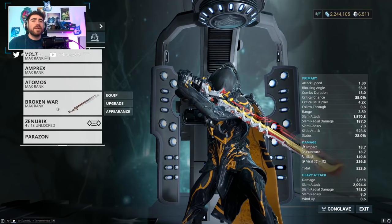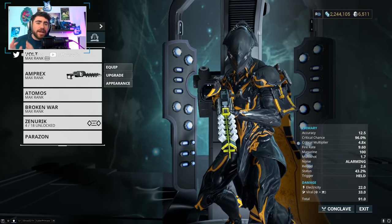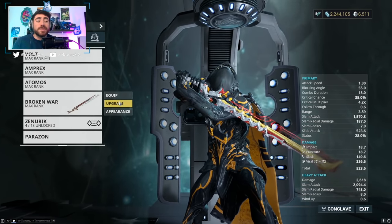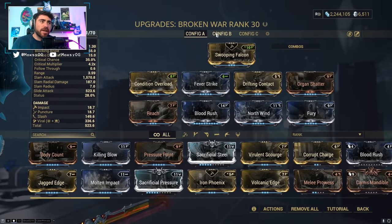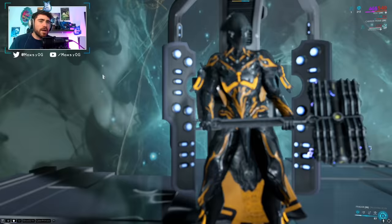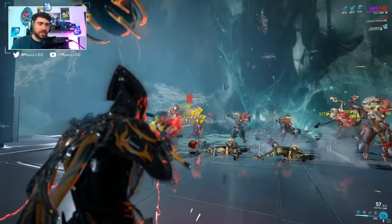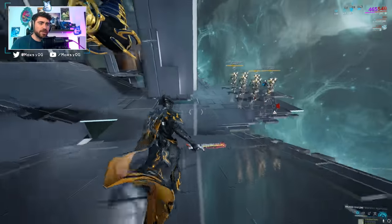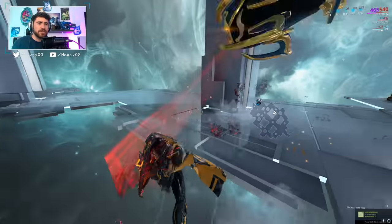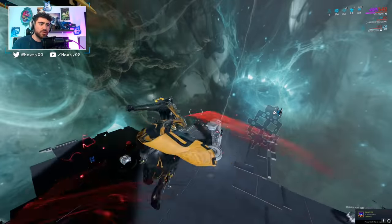At MR10 I recommend going for the Amperex or the Arcaplasmor from your dojo. If you've done The Second Dream quest you also get the Broken War — you can get this before MR10 if you do the quest early, but this weapon comes with double the mod capacity already and will do so much damage for you. The Amperex chains crazy lightning damage to enemies, and the Broken War is just a powerful sword that carried me through the entire star chart — I still use it in the Steel Path.